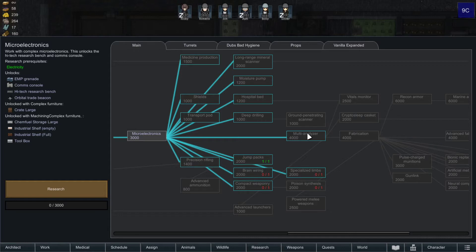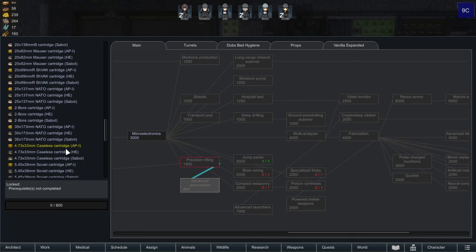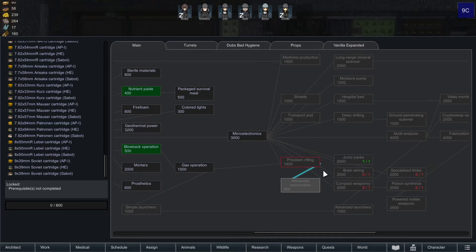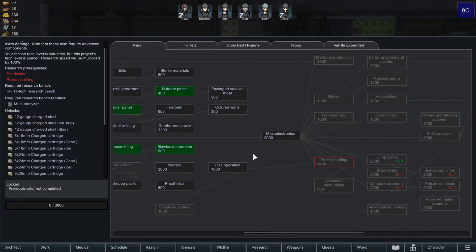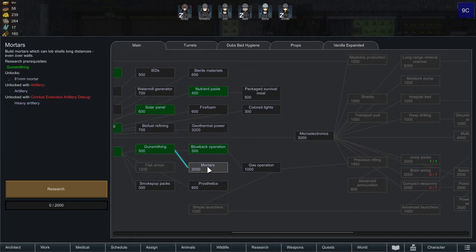Then we can go to multi-analyzer. The advanced ammunition too — holy fuck, look at all these ammo types, Jesus Christ. We'll need microelectronics before we can get to that. And if we want pulse-charged — which is the charge ammo — we'll need to fab. Maybe we should run down microelectronics. So far, any of the sieges — I've never actually gotten to the point where mortaring them would have made that much of a difference.